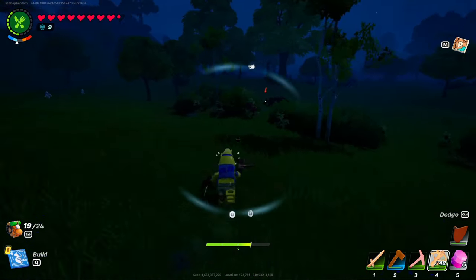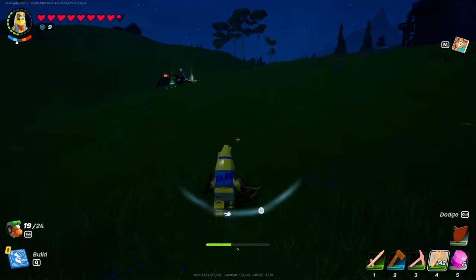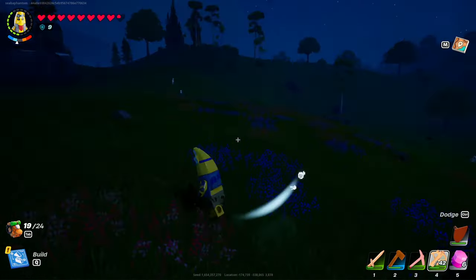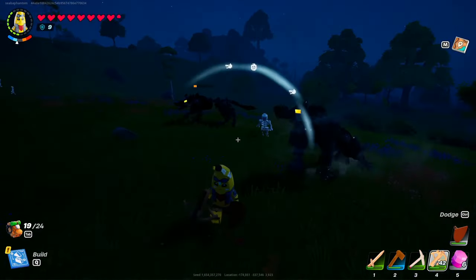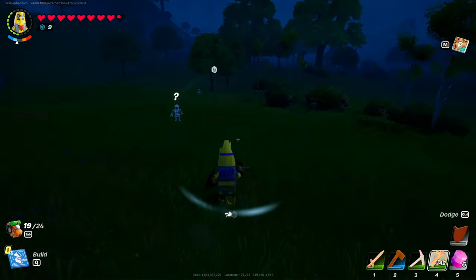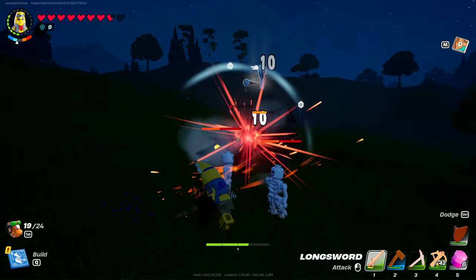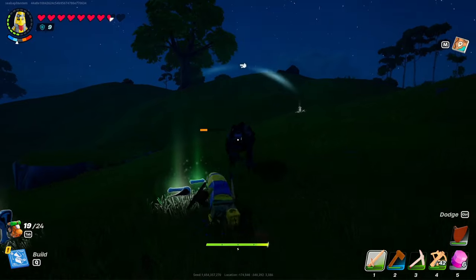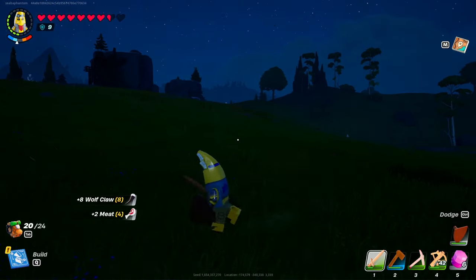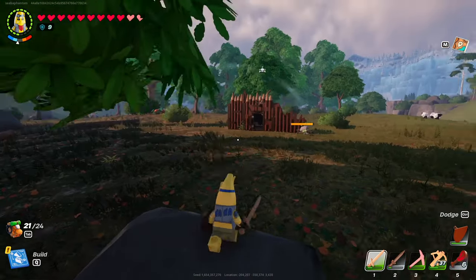Another thing I'm about to show you is using mobs to fight each other so that you don't have to do as much work. Make it easy on yourself — lure mobs over to each other, let them battle it out, and then you can just wait, third-party them, and steal their loot. And of course, you can emote on them too. As you can see, I was doing it with the skeletons and the wolves — it was quite easy. That rolling and back-jump movement is really good at evading different attacks.